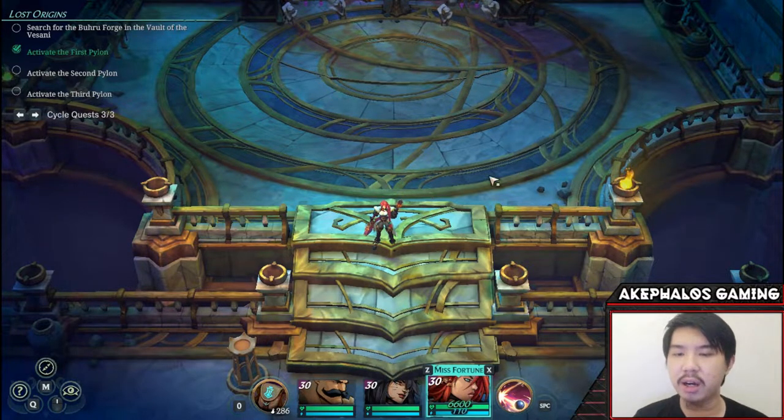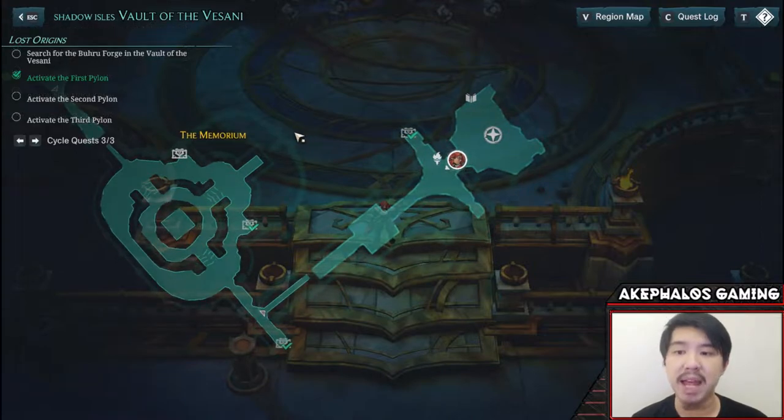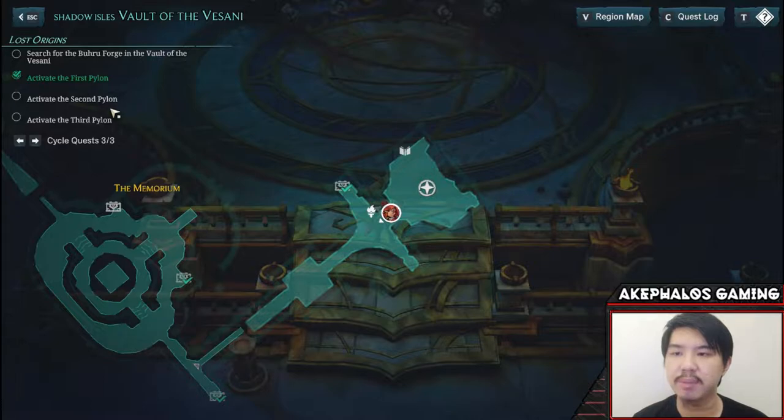Here we are in the game, and as you can see, we are where we last left off, which is in this particular chamber past the memoriam. What we're doing here is we're just going to go ahead and head towards this star, which I believe is one of the remaining two pylons that we need to turn on or activate in order to get access to the Buru Forge.